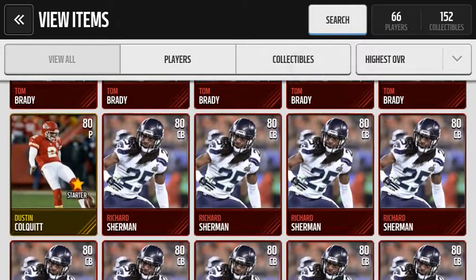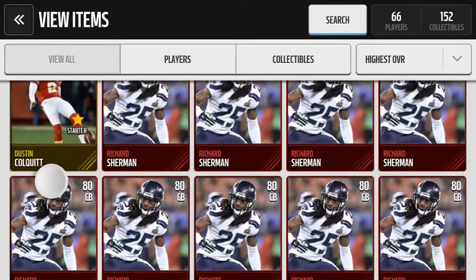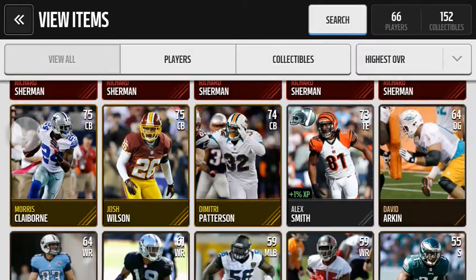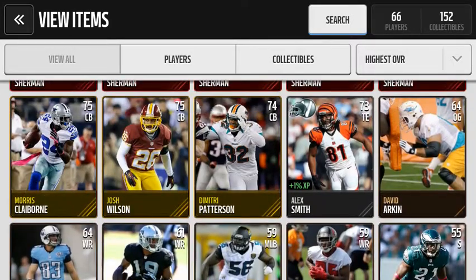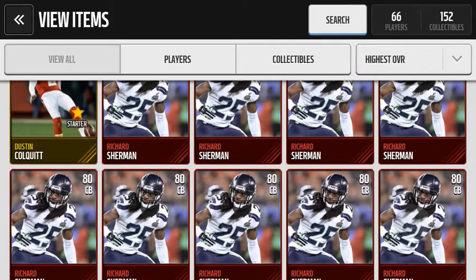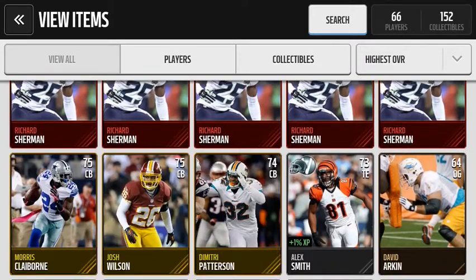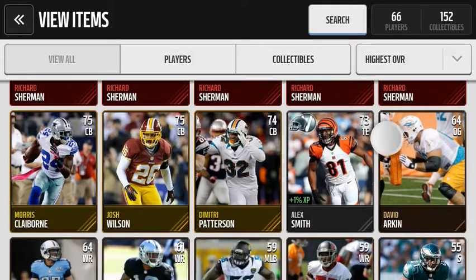You need to get these Richard Shermans — they're going for about $10k each right now. You need 12 of these, and then pick up a few golden cornerbacks before they skyrocket in price. You're going to need 42 of them, so you're going to have to pick up a lot of them. But all in all, you should pay $120,000 for your Richard Shermans and $80,000 for your golden cornerbacks, for a total of $200,000, and you'll get a 99 cornerback.